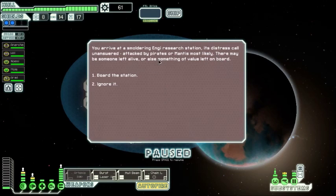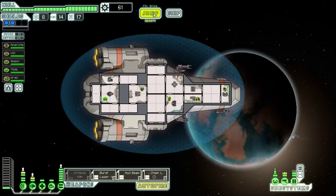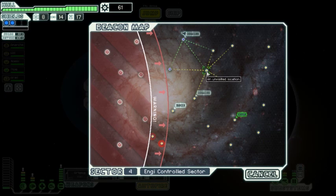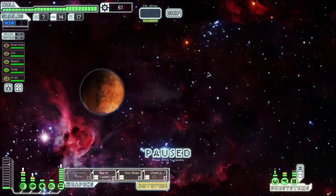We arrive at a smoldering NG research station — its distress call went unanswered, attacked by pirates or Mantis most likely. There may be someone alive or something of value left on board. We send a team to investigate, but there's nothing to salvage — just the aesthetic stench of burnt NG parts. This place is dead. Well, at least we didn't lose anyone this time.